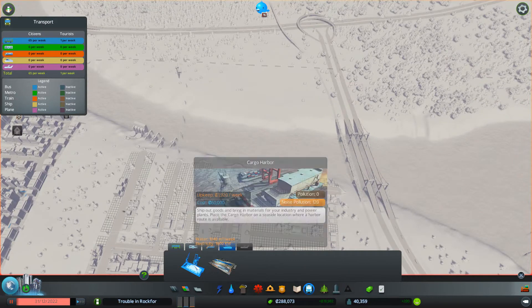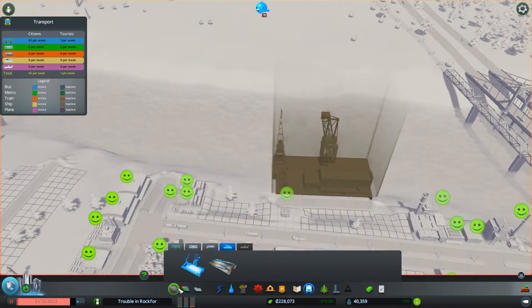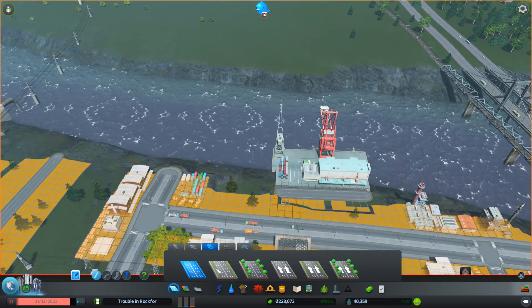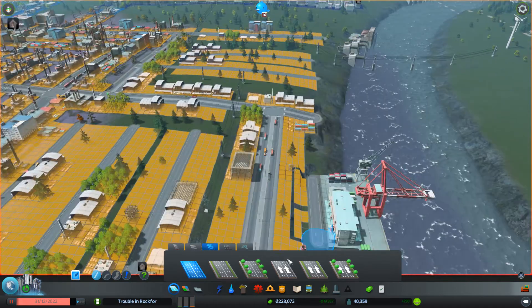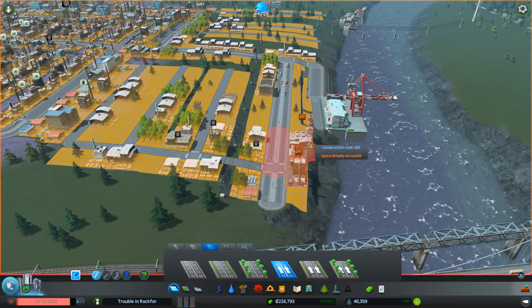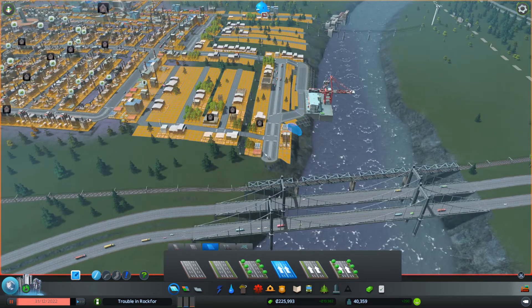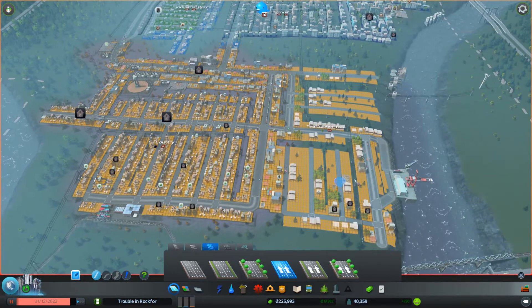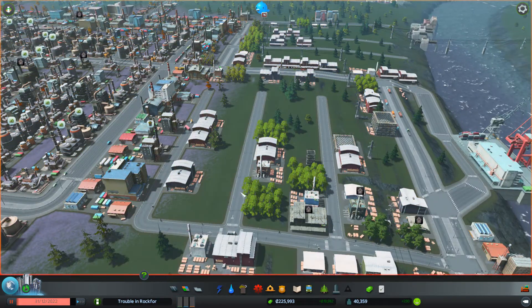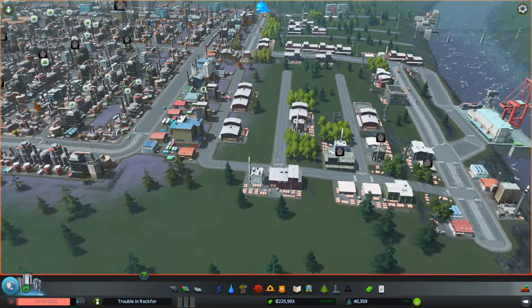I want to have the cargo harbor fairly close to my businesses, so I'm going to place it right here. We're going to have to destroy a few businesses — got to destroy business to make business, that's how it will be going. I'm going to make this entirely a one-way road so that traffic will flow a little bit better into here: one way in, out here, and then they can go wherever they want from there. So that's our harbor. Now all this industry — keep in mind, our industry is still blossoming here in our logging area. Those little trees are actually full-on logging businesses with lots of educated workers.